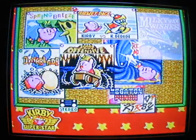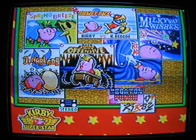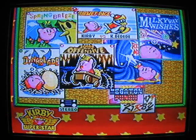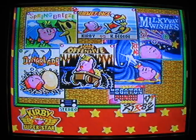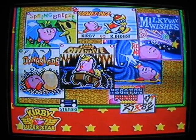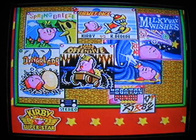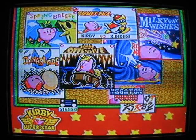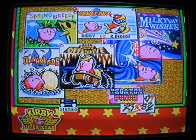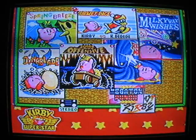Yep, that's just about it for the Great Cave Offensive. And there's Milky Way Wishes, which I will be doing next, but I'm going to make myself a little checklist off camera just to make sure I get all the powers, because on the SNES version there is no indication if you have found all the powers in a planet. So that's kind of an issue when you're going for 100% on the SNES game, which is what I'm doing this whole walkthrough. I will see you guys on the next part.